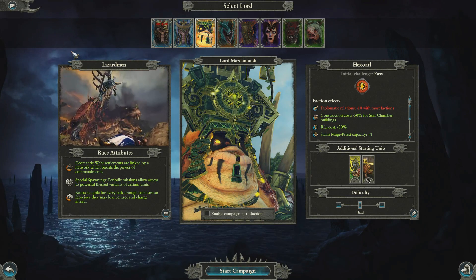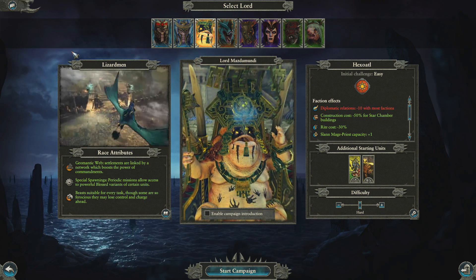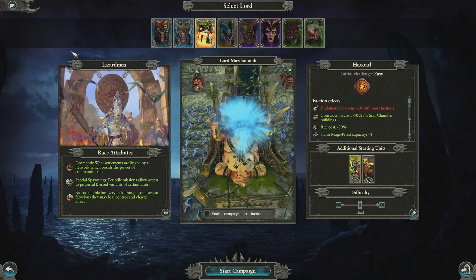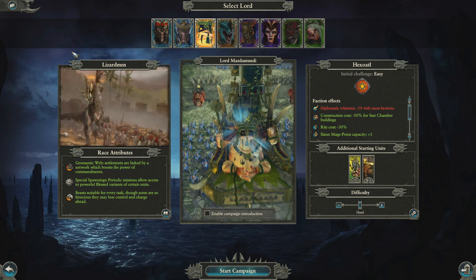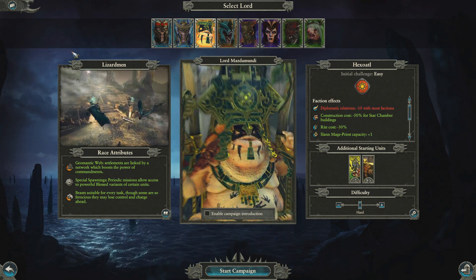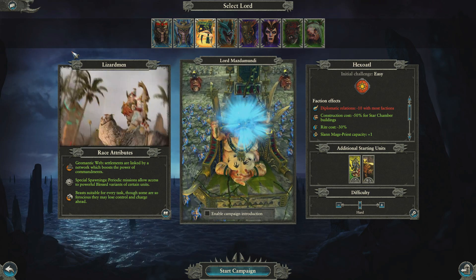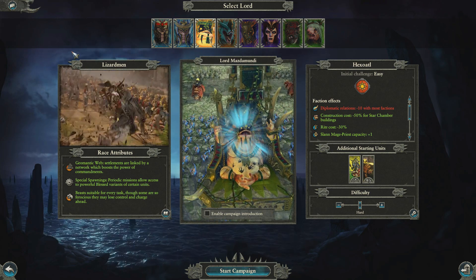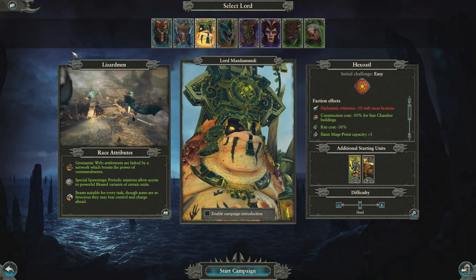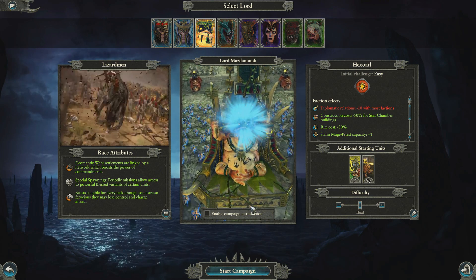Hello everyone and welcome to the start of the Lizardmen campaign on Total War Warhammer 2. We're going to be playing as Lord Mazdamundi. This will be a slightly edited campaign, a cross between a normal Let's Play and my Hearts of Iron 4 style challenge type video. Full transparency, this copy was provided free of charge by Creative Assembly and I am able to show you some stuff a little bit before release. This doesn't mean that this is the final build, so everything you see is still subject to change. I'm very happy to be able to bring you a campaign a little bit early.